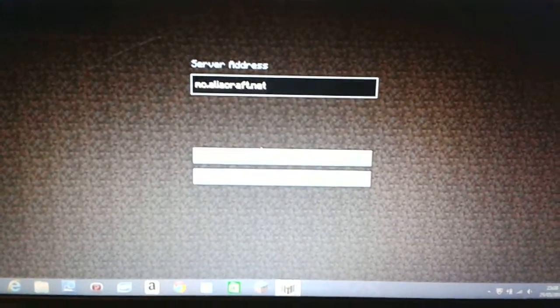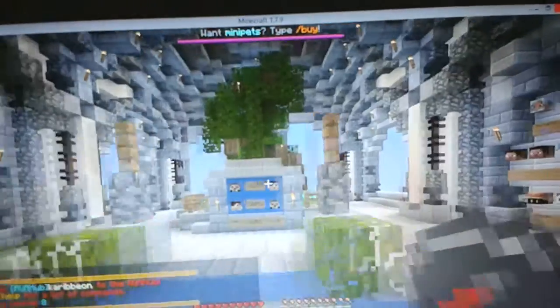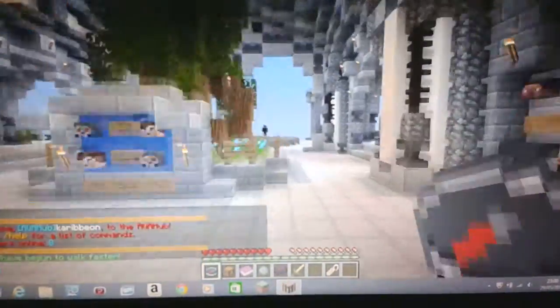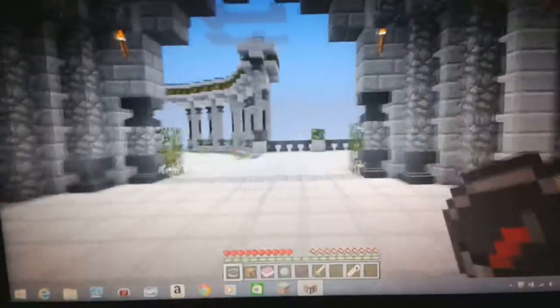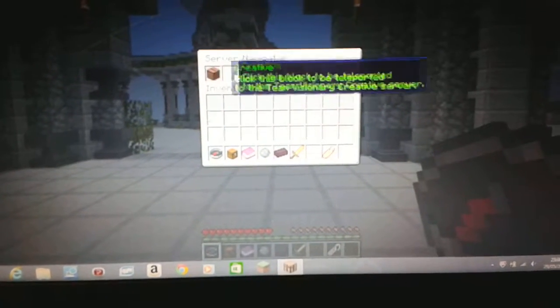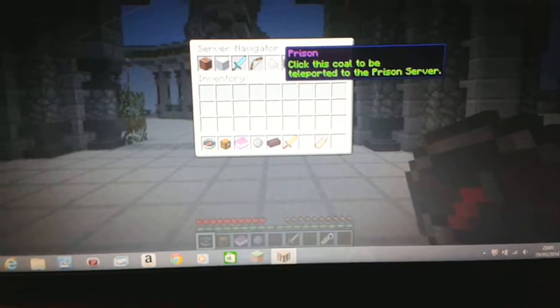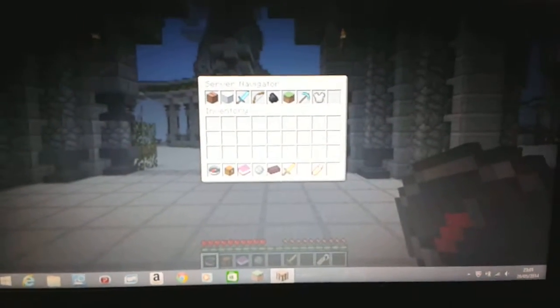Oh, it's mc.aliyeyecraft.net. And when you join it should look like this. If you right click on the compass, you can go to factions, creative, arcade, kit PvP, a ton of stuff — prison, skyblock, survival, stuff good like that.